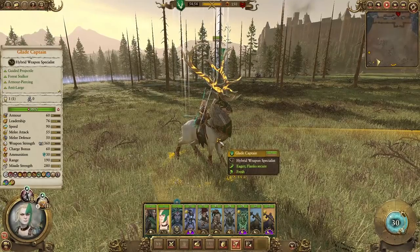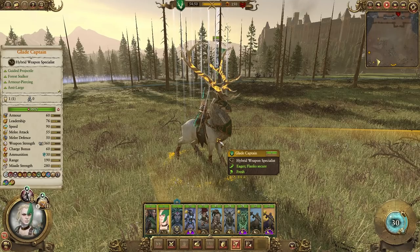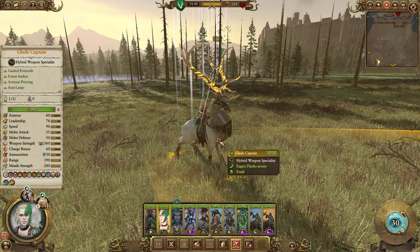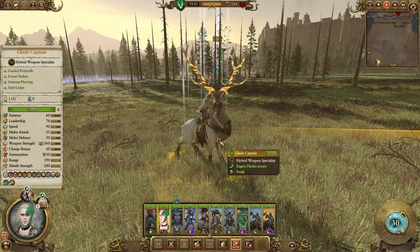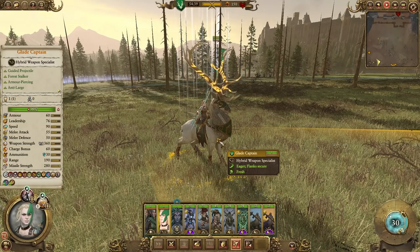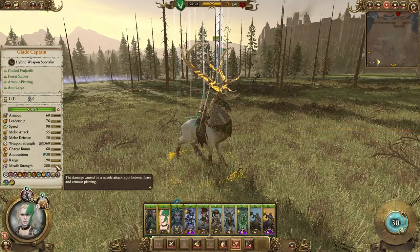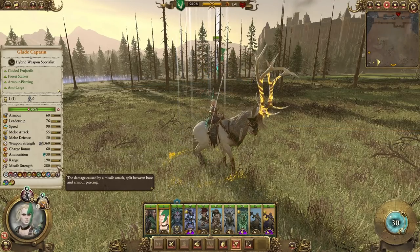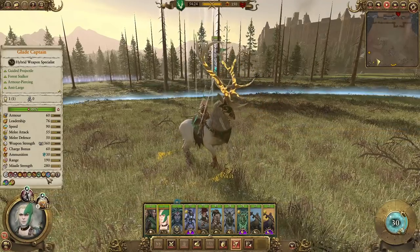Next up we have the Glade Captain, which is an FLC unit. She has some good options and is very similar to your Guardian characters like the Master for the Dark Elves — Anti-Large, Armor-Piercing — and she has a really good mount option. The Great Stag mounts are insanely good; these bad boys have 90 speed so they can really cover a lot of ground much faster than other characters in that similar category. Much like the Hands of the Everqueen, they also have pretty good missile attacks.